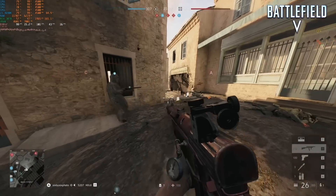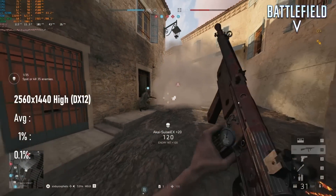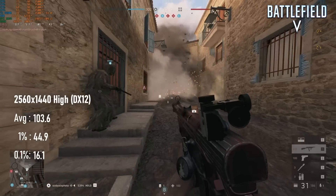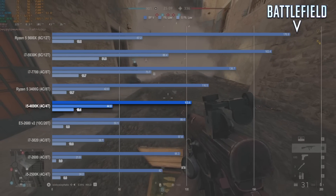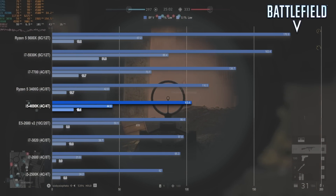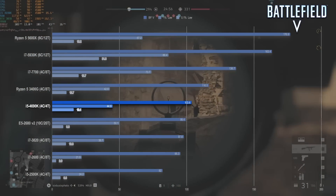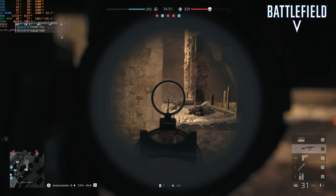If you needed further proof of the benefits of Haswell in modern games, Battlefield V is it. Not only does the 4690K beat the 2500K by 25% on average and over 80% in better lows, it beats the hyper-threaded i7-2600 and 3820 in the same metrics and matches some CPUs with higher core counts. Of course, being a highly multi-threaded game, Battlefield still runs significantly better on Haswell Extremes, but this is a suitably impressive result for a game that doesn't suffer weak CPUs lightly.